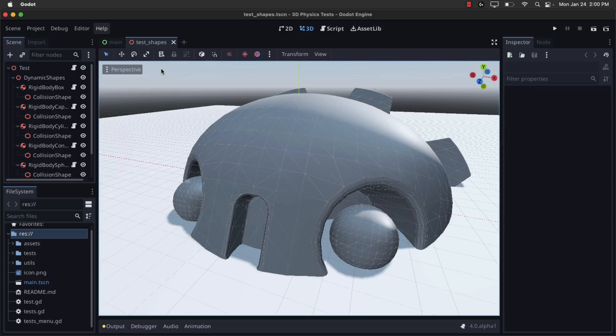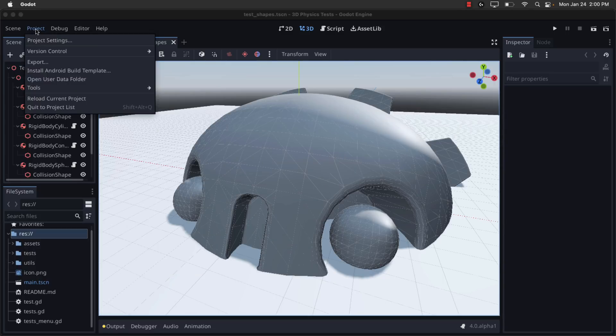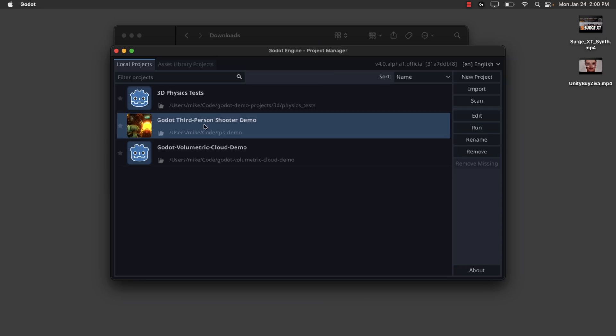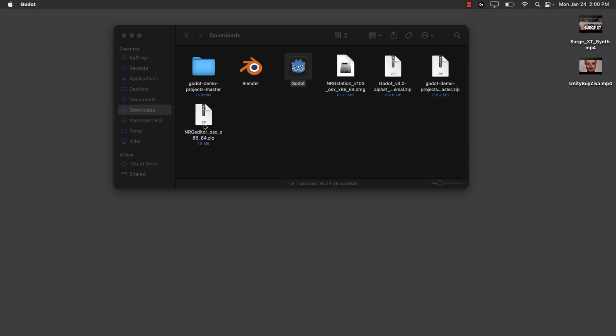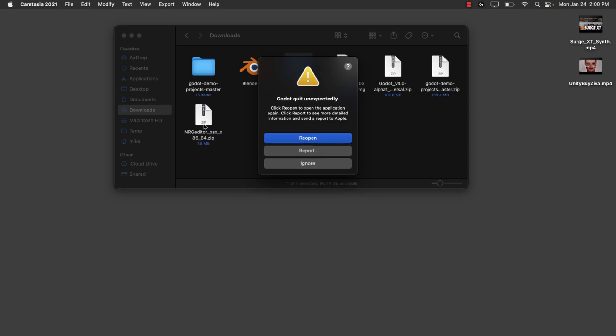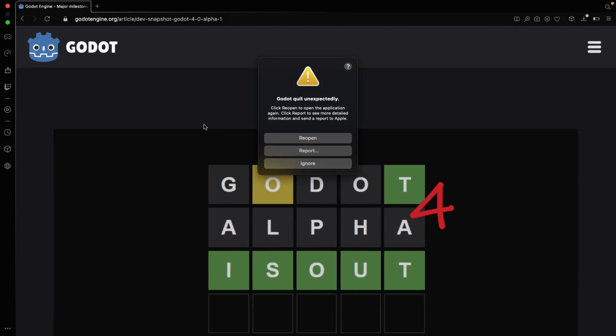I do have to tell you — alpha. You do not use alphas in production. You use this to try out the new features, or if you're going to be making your project in the Godot engine, you want to use the latest and greatest, and you think your timeline fits the Godot 4 release window, then it may make sense. Just expect breaking changes between releases and some bugs. I'm going to open up the trusty third-person shooter demo — this is what I was going to showcase Godot 4 with — and boom, crash. So yeah, alpha. Remember that right up front.